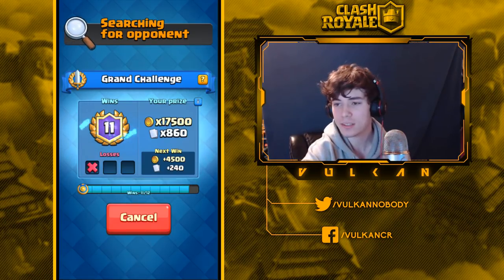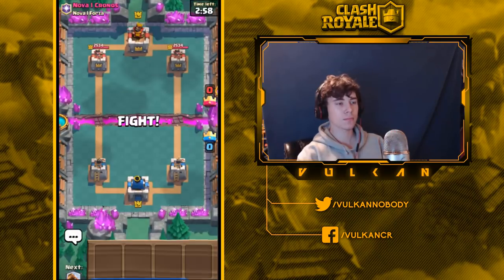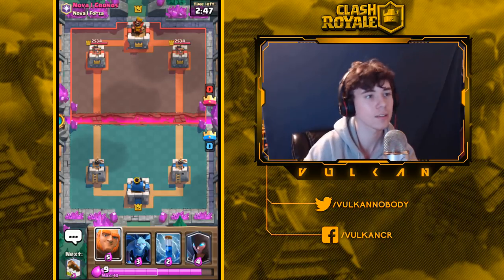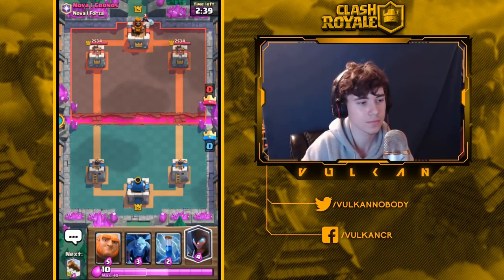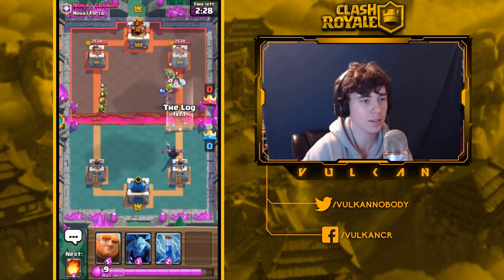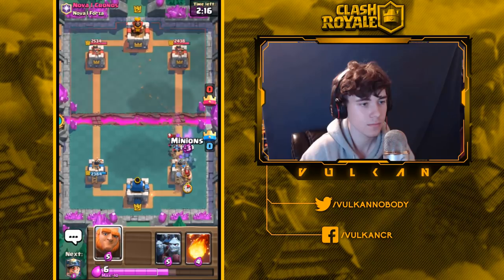Let's see if I can get that nice 12-win. We're up against Nova Chronos. I got Giant in my starting hand, I got Night Witch — that's a perfect punish combo. I'll just wait and see if he does anything because I want to be able to punish whatever he drops. He drops Ice Golem in the back, so I'll throw out my Night Witch to defend. Some people start with their Giant in the back but personally I'm not a huge fan — whenever I do it it never seems to work out. I prefer to start with my Night Witch.